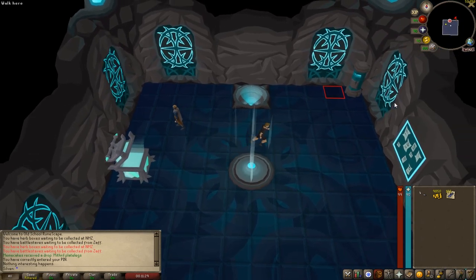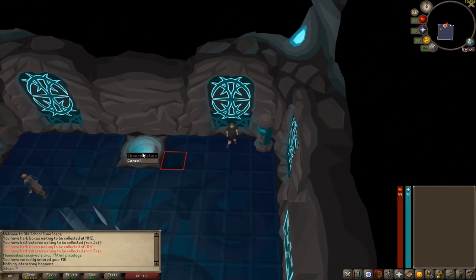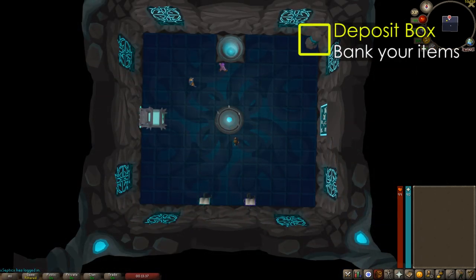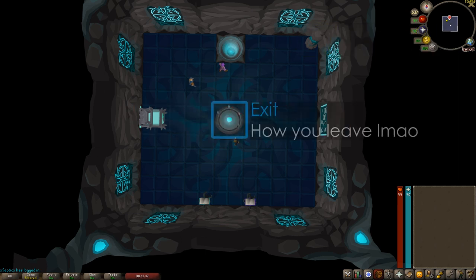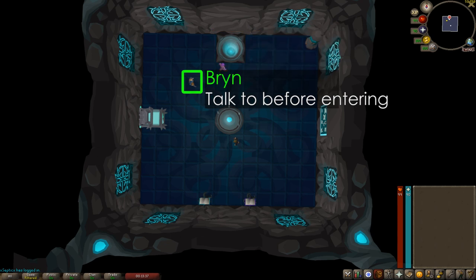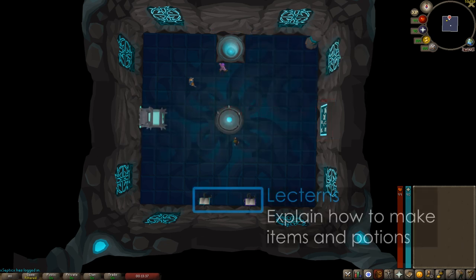Once you're in the lobby, you can deposit your stuff into the Bank Box, or when you try to enter, the minigame portal will hold your items until you leave. The lobby consists of a Bank Deposit Box, a Rewards Chest where you collect your reward on completion, a Teleport Out, the Entrance to the Gauntlet, Brynn — you must talk to him before entering — a Scoreboard to see time records and personal records, and Lecterns explaining how to make Potions and Gear.